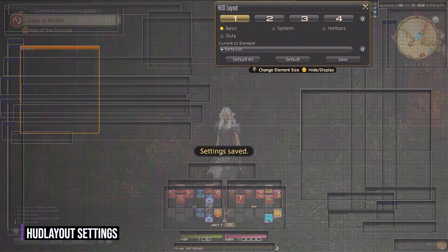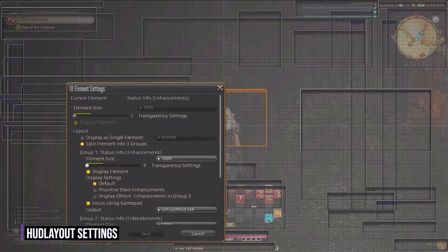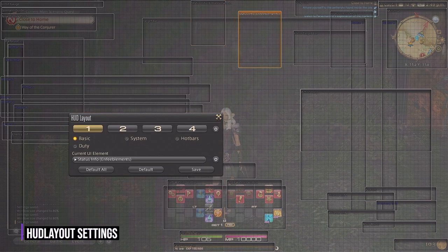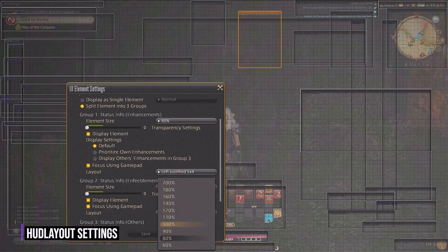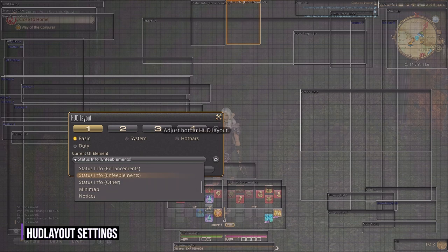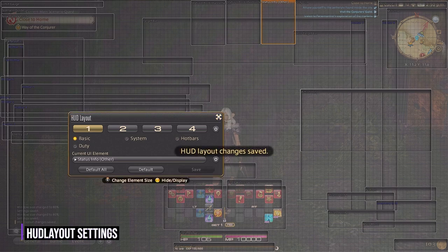Let's talk about status info. This is your personal status information for enhancements or buffs, enfeeblements or debuffs, and other — which is free company buffs or long period buffs that last a long time like road to 70. I like to keep these independent of each other, which you can do by clicking the cog in the menu when highlighted and changing to display independently. I like to put status info enhancements to the top middle, enfeeblements right next to that, and then other right between duty and enfeeblements.